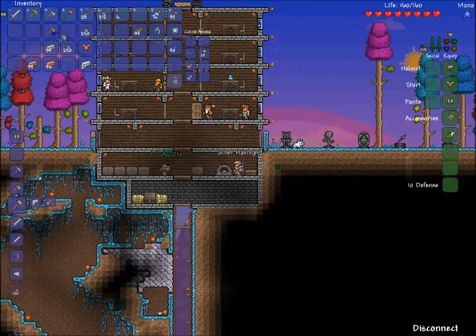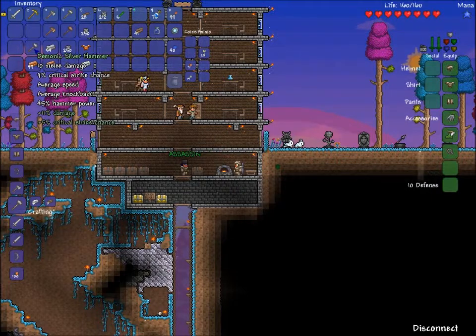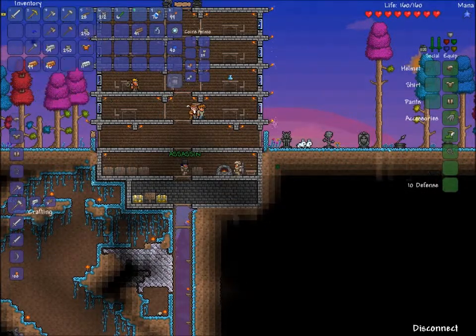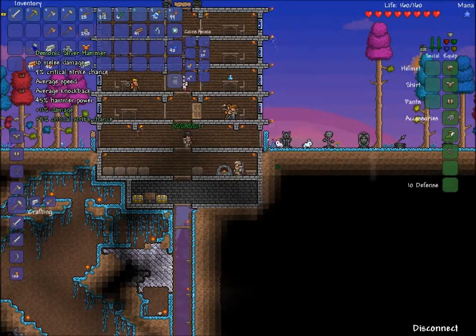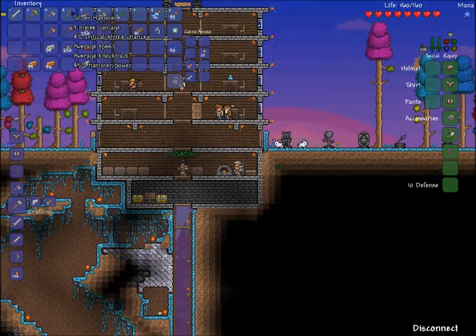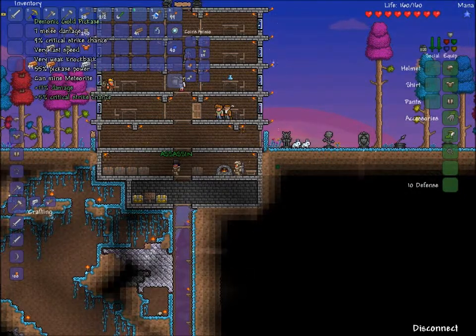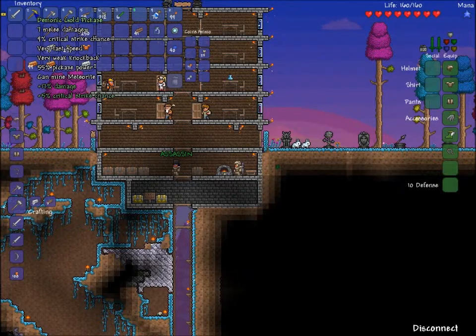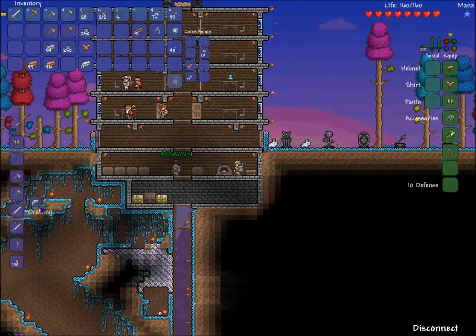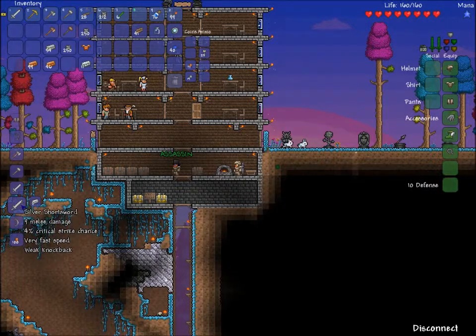And then, hammer. Demonic silver hammer — plus 11 damage, plus 5% crit chance. I guess you want it. I want special things. Yeah, I sort of want it too, but whatever. So now we have a silver hammer, I have a broken silver axe, silver broadsword, demonic gold pickaxe. I have a zealous wooden hammer.